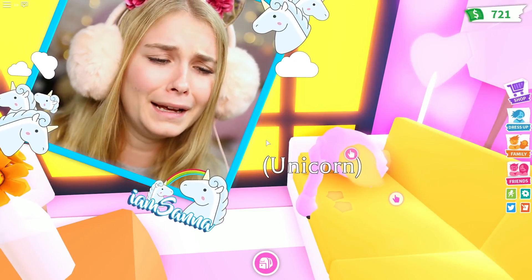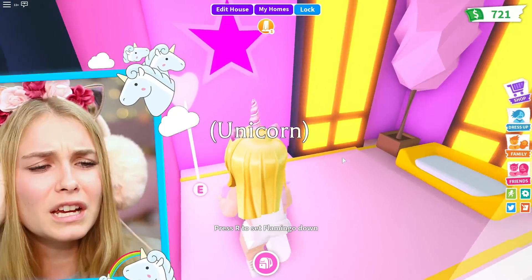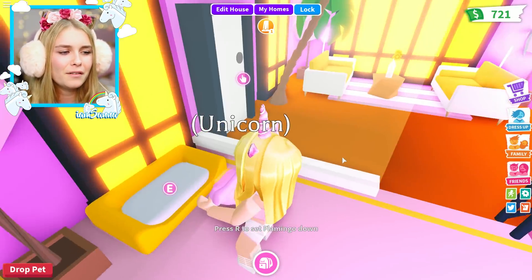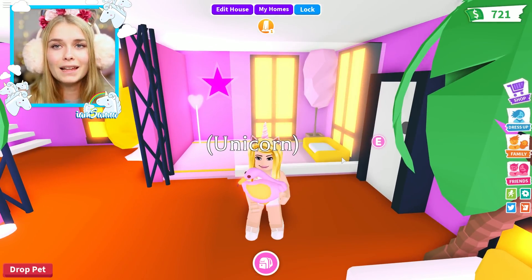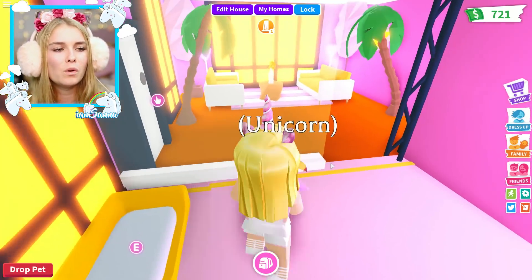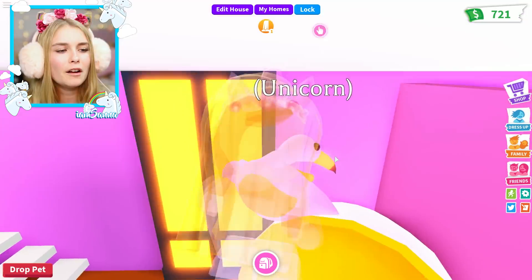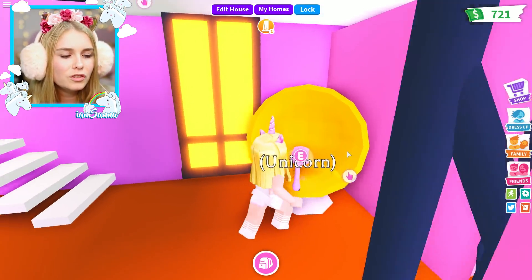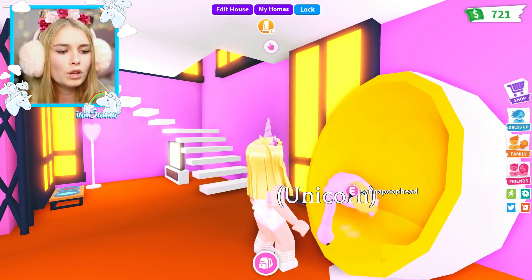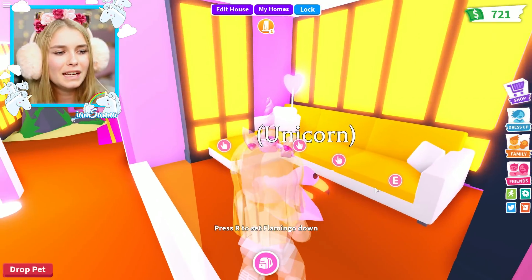Over here we have a little sleeping area for the flamingo. My flamingo doesn't really like it when I have loud music or any loud sound on, so I need to put this soundproofing wall so that she can sleep nicely. Over here we have a little flamingo chair where my flamingo can sit and look into the ground — I'm not really sure what's wrong with her today.